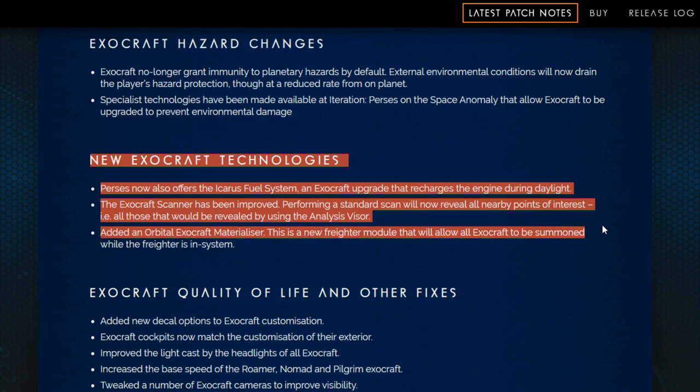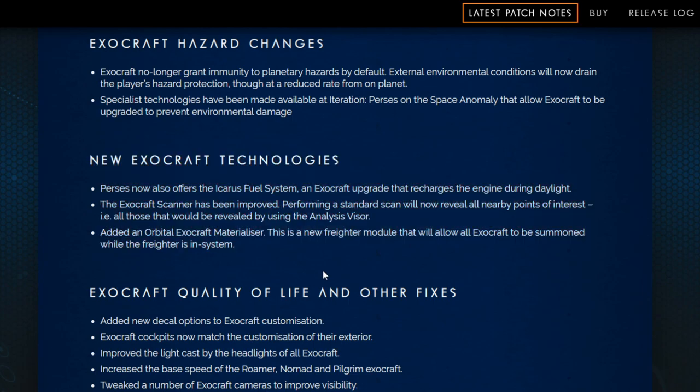Added an Orbital Exocraft Materializer. This is a new freighter module that will allow all Exocraft to be summoned while the freighter is in system. Guys, this one's sweet. So you've got your freighter in system, you've got the module installed on the freighter, you can summon any Exocraft in that system that your freighter is in. Pretty cool.